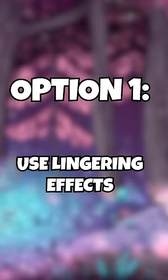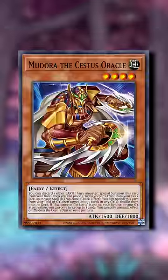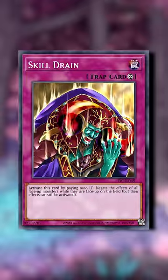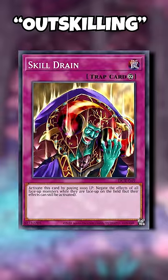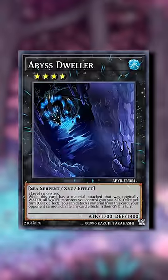Option 1: Use Lingering Effects. Ishizu Tier can push through almost any floodgate with Perlino and the Shufflers. Instead of laying your floodgates on the table, consider outskilling your opponent by firing turn-long floodgates before they can do anything about it. Dimension Shifter is a great way to lock your opponent out of their graveyard, and Dwellers is a multi-turn mechanism to manipulate their monsters.